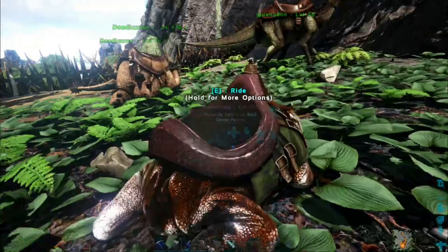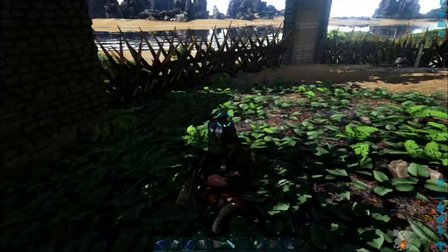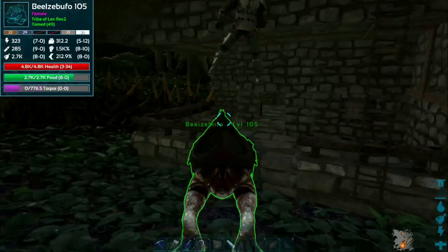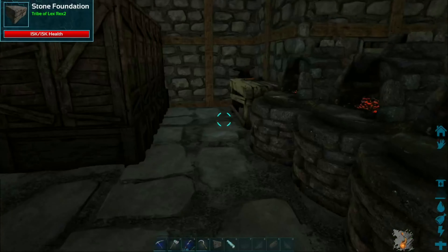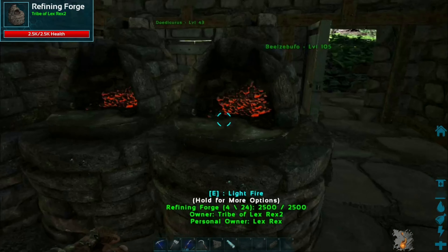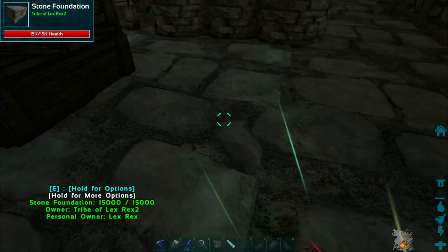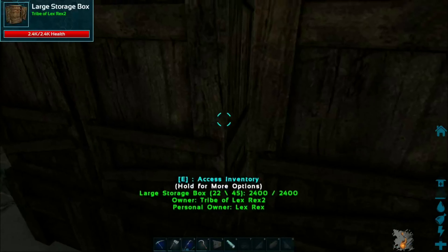Today we're going to go tame basically everything. Maybe we should start off with a therizino. For therizinos we need berries — they eat berries. It might go pretty fast, maybe two or three feedings. But I need narcotics because therizinos wake up really fast, and that's going to be a problem.